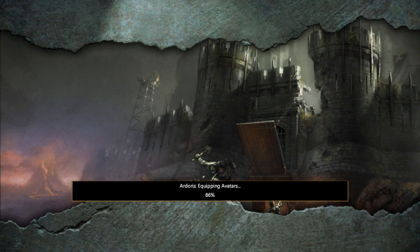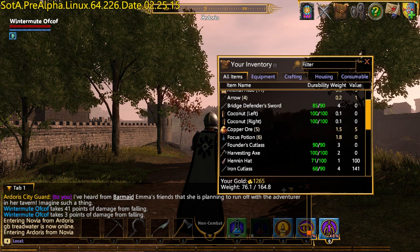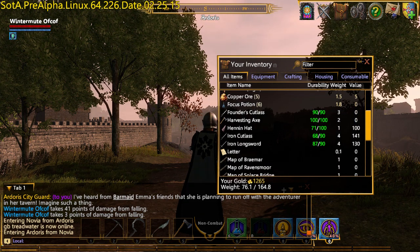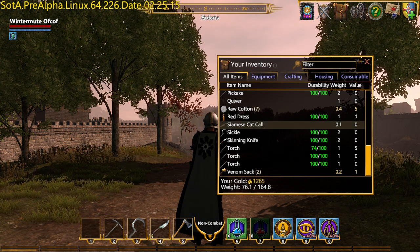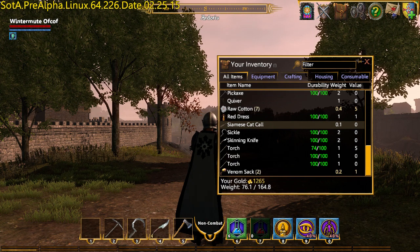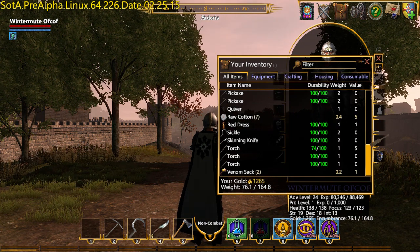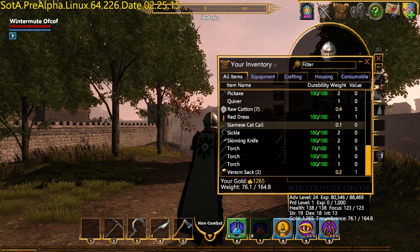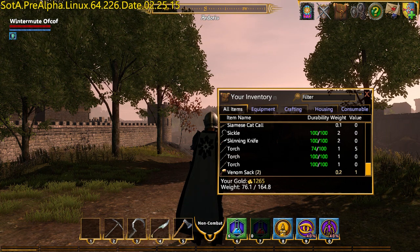There are pets in this release. I've received my pledge reward to summon a Siamese cat. I have a Siamese cat core — I'm not sure how it works. Do I equip it? It's hard to say.